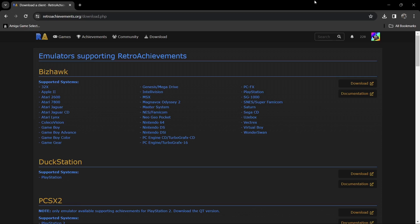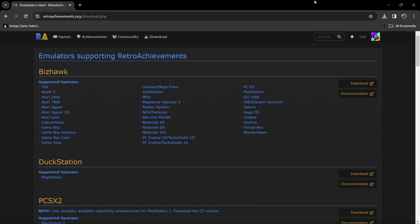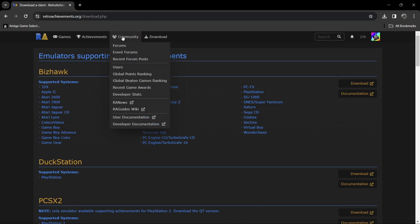Achievements started making a thing of themselves around the Xbox 360 and PS3 era. It means that every time we reach a certain point of a game, it will literally reward us with a little pop-up and a sound maybe. The good thing about retro emulation and using RetroAchievements is that you actually have a community and scoreboards. So if you're a really competitive type of player, you can actually match other people's scores and try beating them.